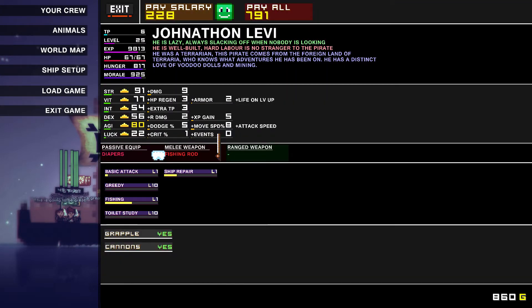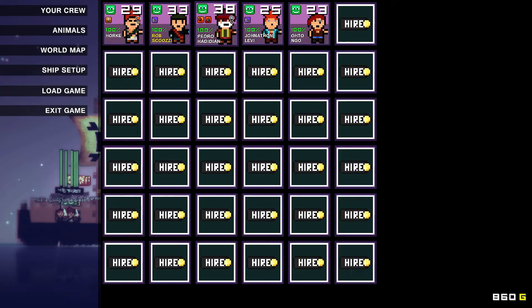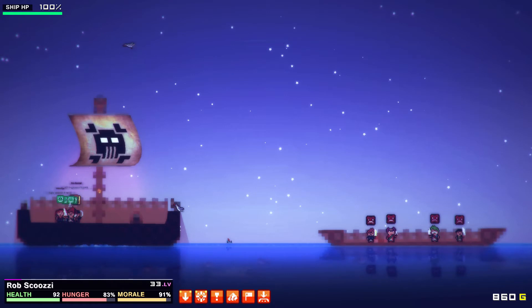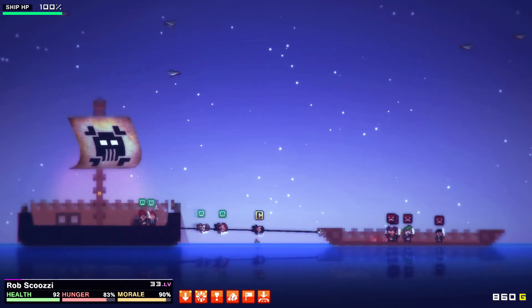You got six training points. We could put them in vitality or strength — we got ten actually. Definitely more vitality. Give me the fishing rod — now it's time for battle, not fishing.